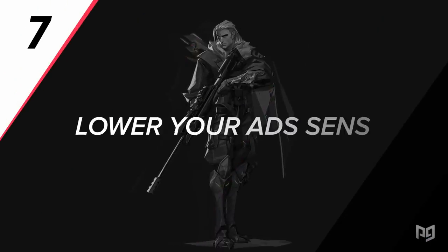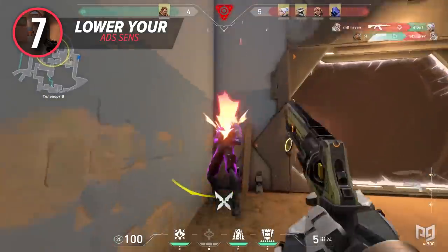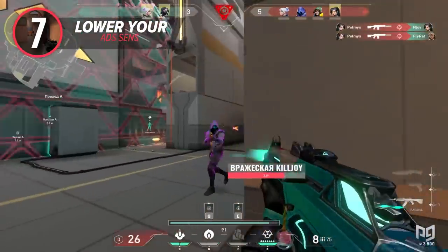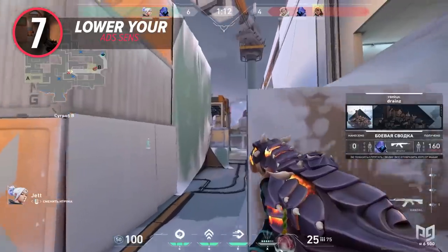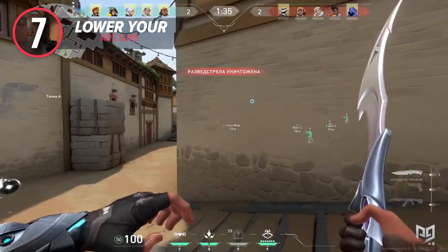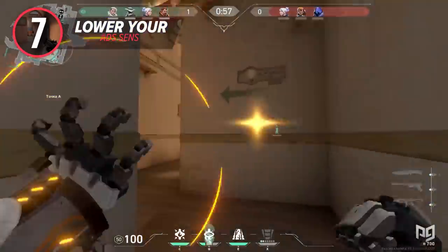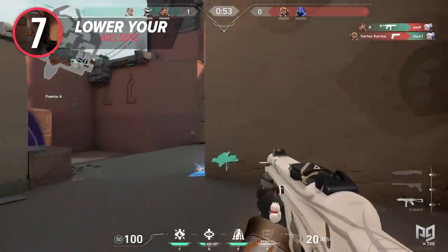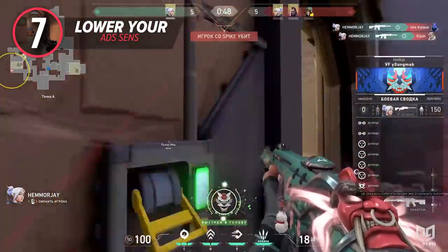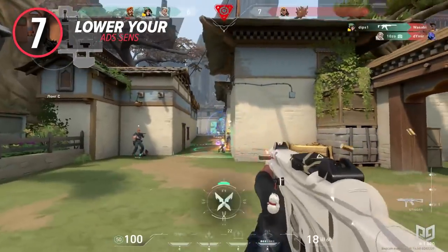For our seventh tip, we recommend adjusting your aim down sight sensitivity in game. Many players don't realize that their ADS sensitivity in Valorant is 1 to 1, or 1.0 by default, meaning your ADS sensitivity will be the same as your normal mouse sensitivity. This can spell trouble for players with a higher than usual sensitivity. We recommend lowering your ADS sensitivity past your normal mouse sense. A lower ADS sense will make awping easier and allow you to track targets better when you aim down sights with your rifles. For example, if your ADS sense is 1.0, try lowering it 25% to 0.75 and see how you perform. You will gain more headshots and hit targets that are far away.